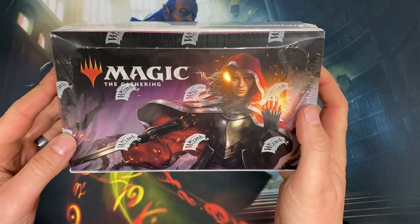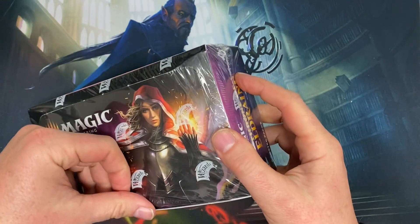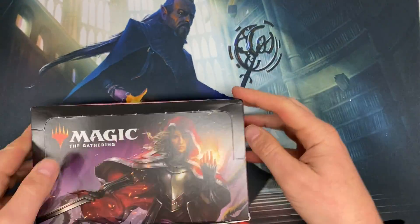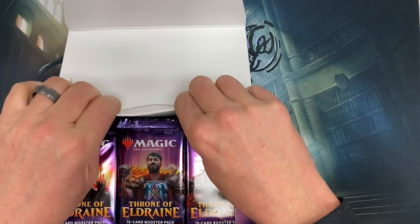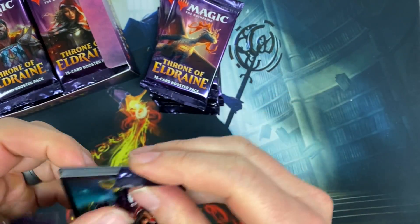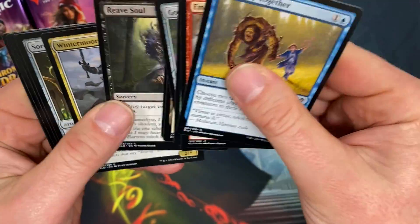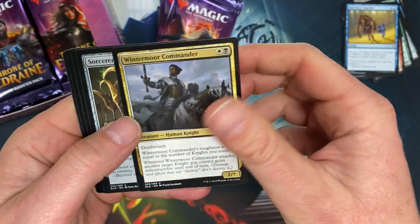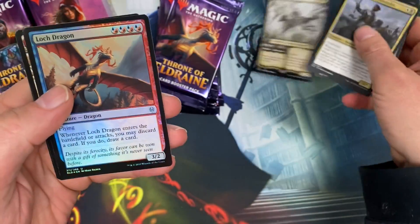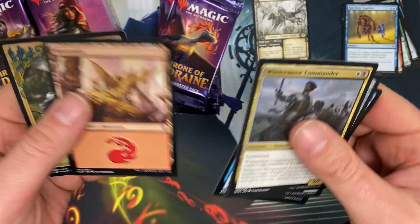What's up everyone? We got another one today. A little bit of a Sirenova Eldraine and the glare might be a little off. Let's see what we get. Murderous Rider off the bat — alternate art and a foil lock dragon. Nice.